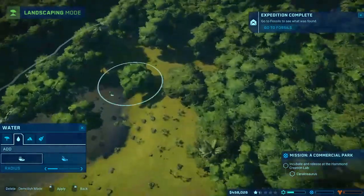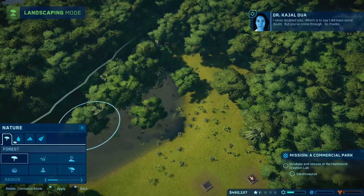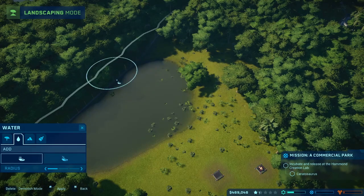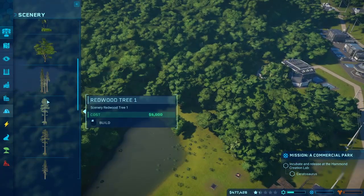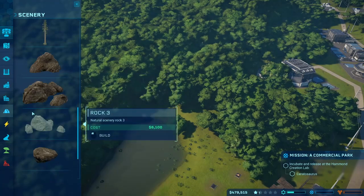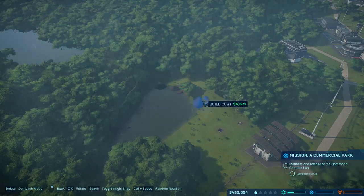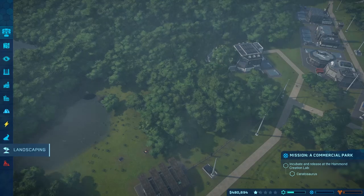That should be enough, right? There we go — now I add some water. That seems alright. I can make it look decent by adding rocks and stuff. I can make it look decent. I believe there's too much forest there, let me get rid of it, because the dinosaur might not like it.